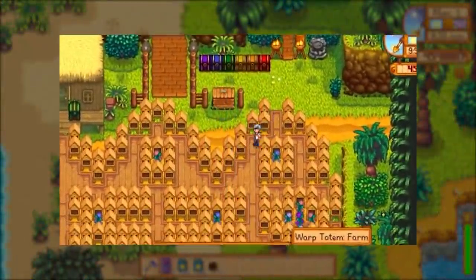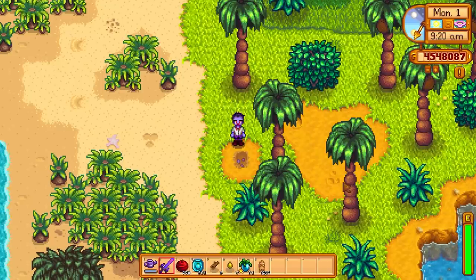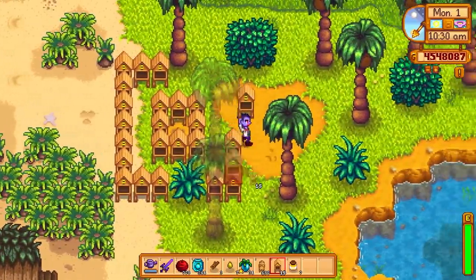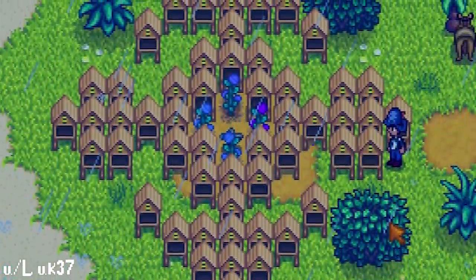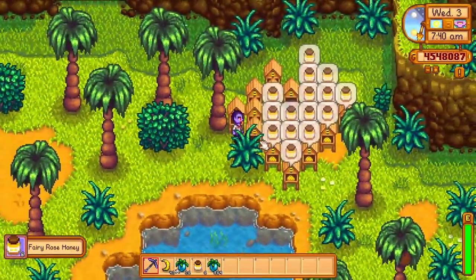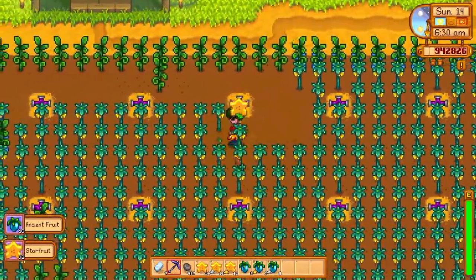There's also an insane strategy where you throw crops out the window altogether. You plant Fairy Rose, whose honey sells for 952 gold each with the artisan profession, and surround them with beehives. It takes a huge amount of material gathering to set this up, but you can plant crops in some of the dirt patches west of the river. Bees produce honey every 4 days, and the money you make is apparently comparable to just having all ancient fruits. You can mix and match any of these strategies and you'll be alright.